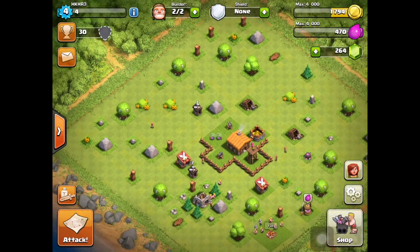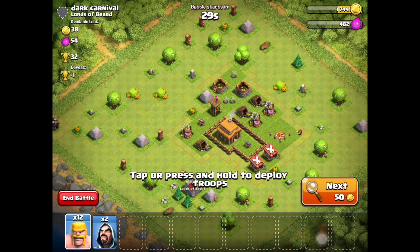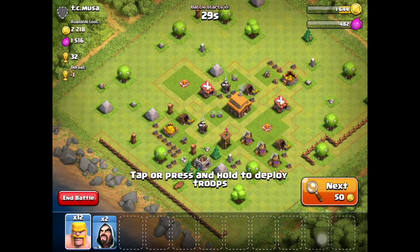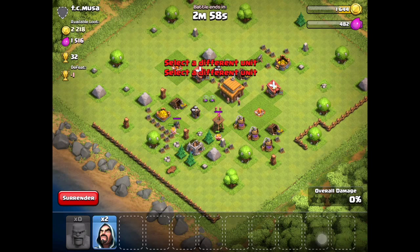Let's find another raid - one nice thing about Town Hall 2 is it's really easy to find raids. This base has a decent amount of gold and isn't too difficult - there's only one cannon and an archer tower. I think we can just drop all 12 barbarians on the archer tower and go from there.